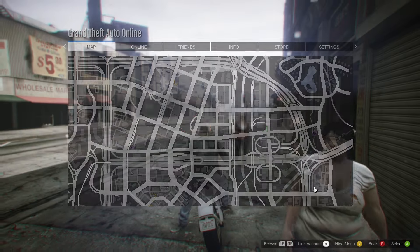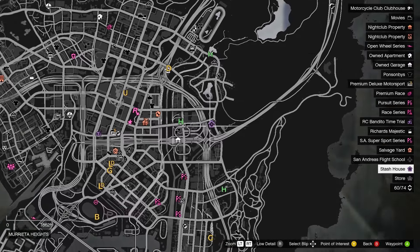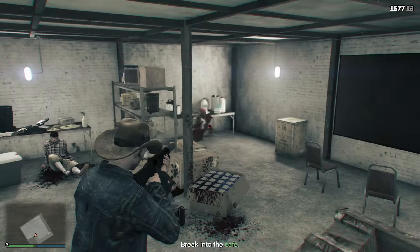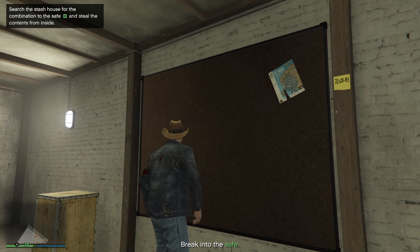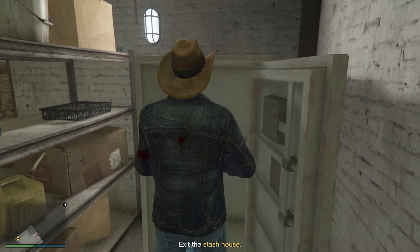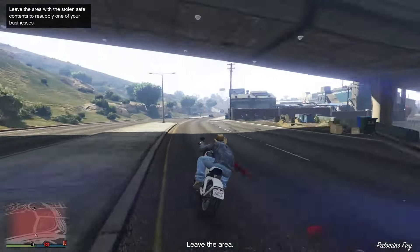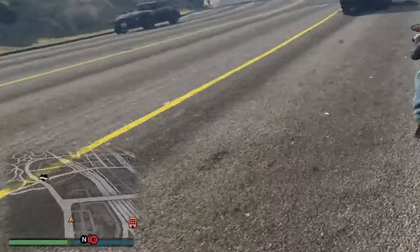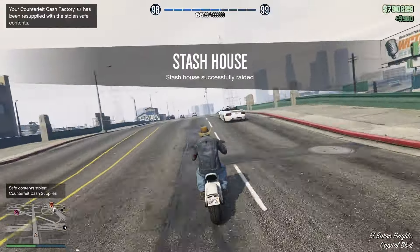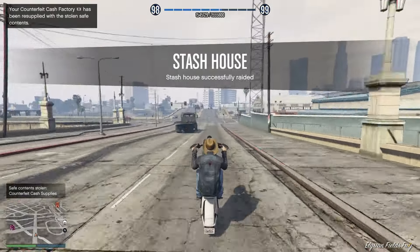Another bonus is doing stash houses — these pay out pretty nicely. Find the logo on the map, go over to it, kick in the door, and eliminate all the enemies inside. Then look for the yellow sticky note with three numbers on it, enter that combo into the safe, and steal the contents. Exit the stash house and leave the area. If you own any hangar, bunker, or counterfeit cash operation, it's going to refill that to maximum capacity automatically instead of you having to go out and do it.